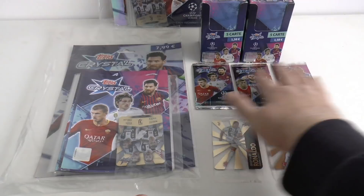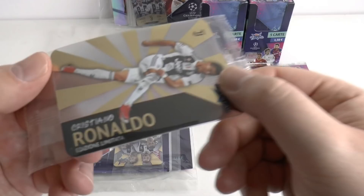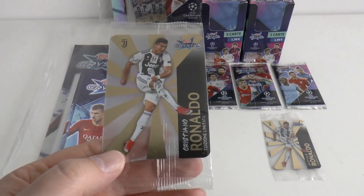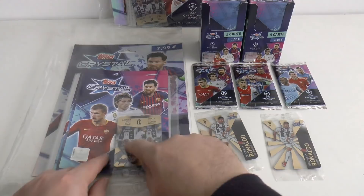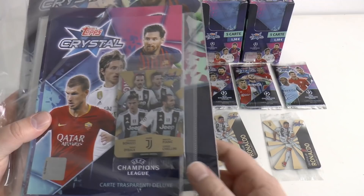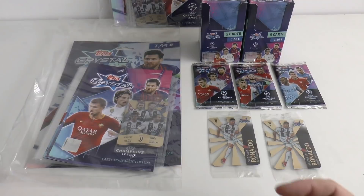Each box contains 24 packs, although we've taken three out for our merchandise collection, so we've basically got 45 to open. Now the good thing about these cards — as we can show you this limited edition of Cristiano Ronaldo — this one actually was in an Italian newspaper given away free a few weeks ago. There's only two limited editions in the collection: this one and the Juventus team one.